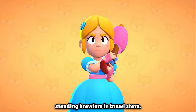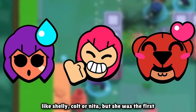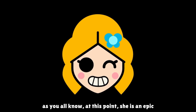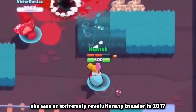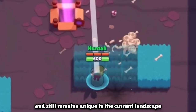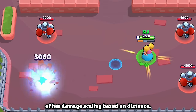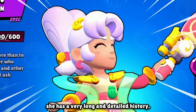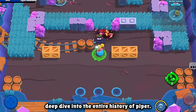Piper is one of the longest standing brawlers in Brawl Stars. She wasn't one of the OG brawlers like Shelly, Colt, or Nita, but she was the first brawler added after the initial beta release. She is an epic brawler with low health but massive damage potential. She was an extremely revolutionary brawler in 2017 and still remains unique due to her damage scaling based on distance. In this video, we're going to take a deep dive into the entire history of Piper.